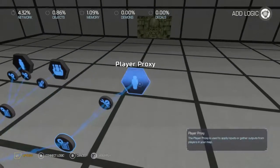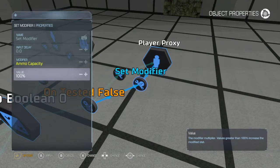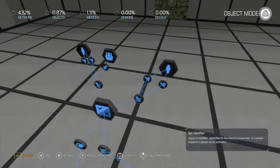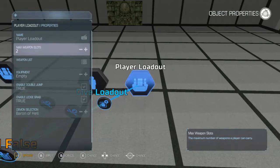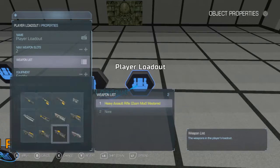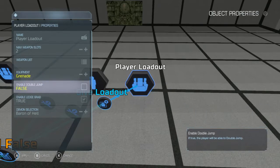And we'll set our health back to normal. We'll set our ammo capacity and knock it down to about 25%. And we'll set our loadout for this one — two weapons: rifle with a scope and sniper rifle.